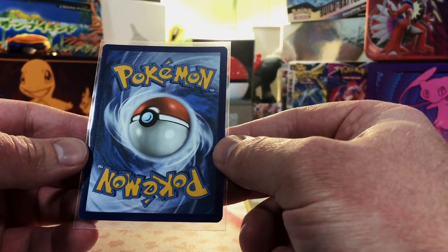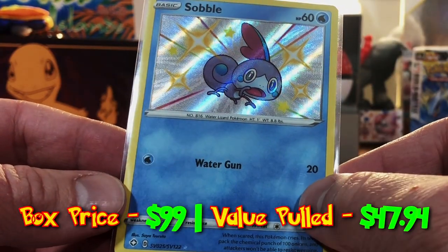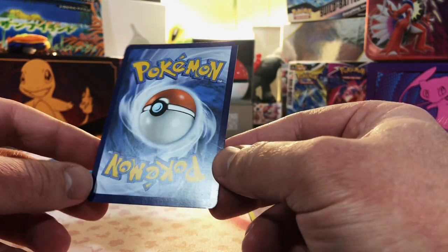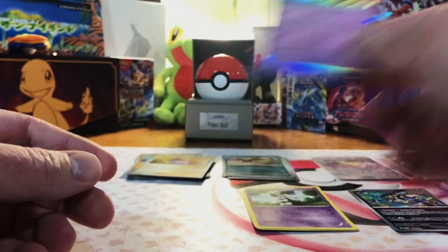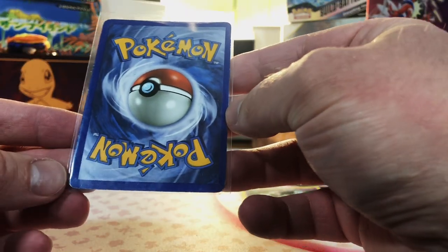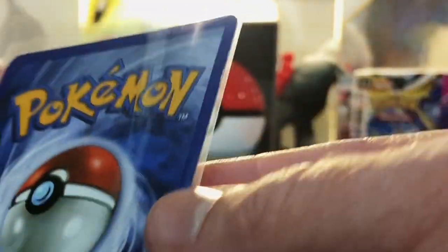Next one — centering's a little off, but it's a Baby Shiny of Sobble. Another card out of a sleeve. A Claydol holo from Obsidian Flame. This next card is chewed up — usually when the edges are this bad, it's a vintage card.